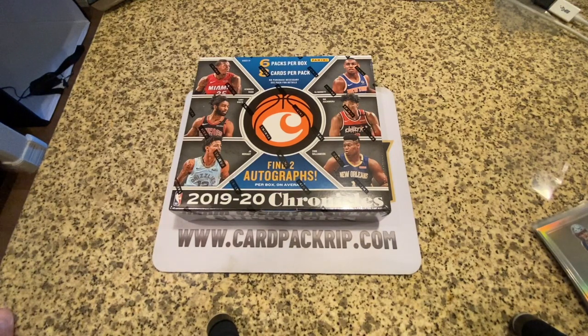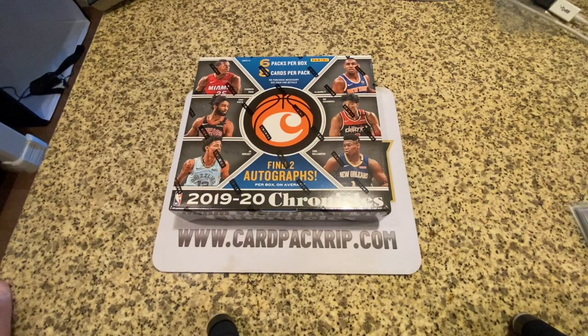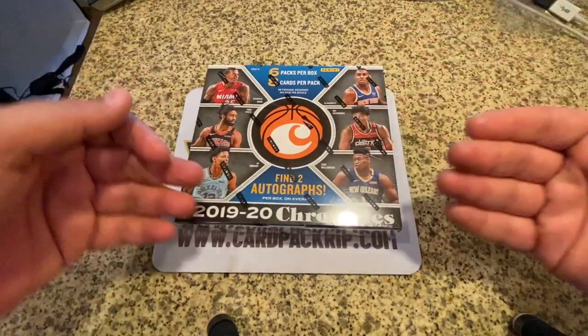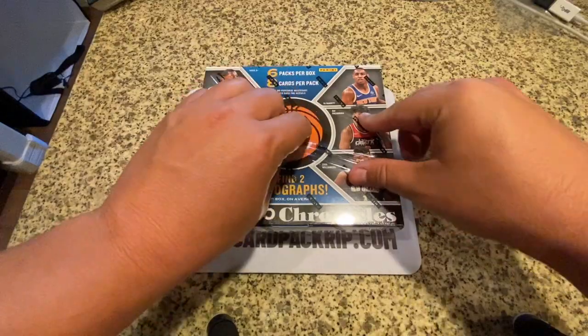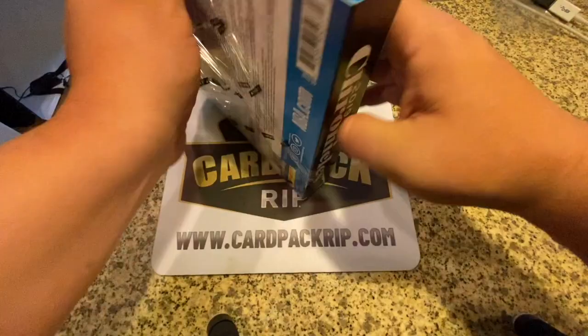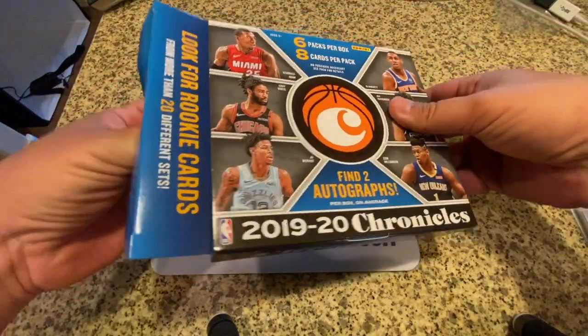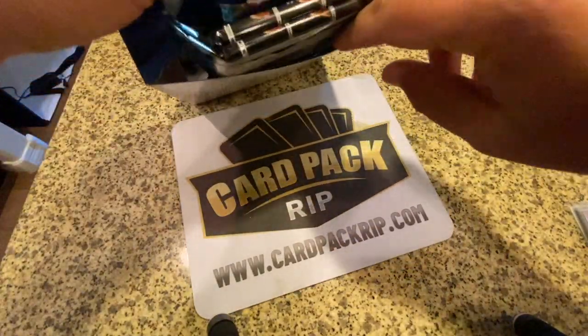For today's viewing enjoyment I wanted to get into a Chronicles box. From what I've seen of these opened already, you get a fair share of Zions and Ja Morants that are actually worth a decent amount of money. These boxes are very expensive so we need to hit some serious home runs to get our money back. It would be fun to add some Zions to the collection. Any true rookie patch auto is going to be filthy money — that's pretty much where we start.